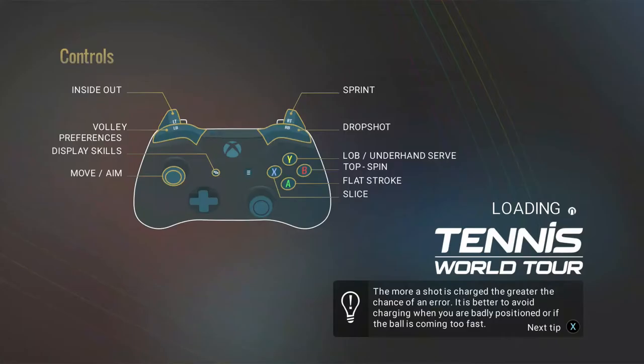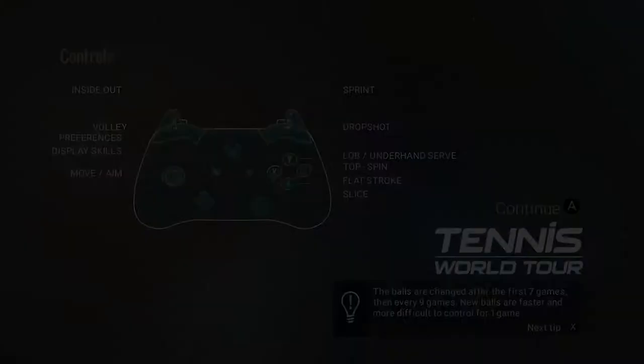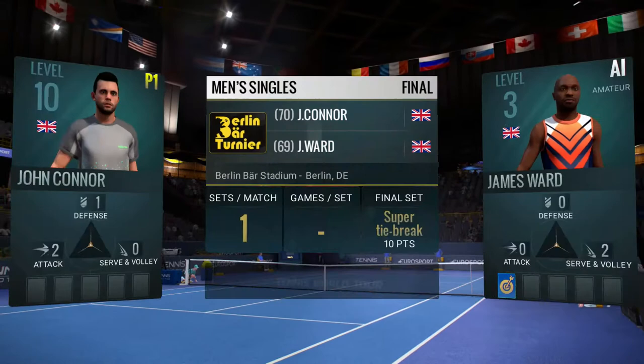The more a shot is charged, the greater the chance of an error. It's better to avoid charging when you're badly positioned or if the ball is coming too fast. Making a drop shot from the baseline is risky — the closer you are to the net, the less chance there is of an error with this shot. Balls are changed after the first seven games, then every nine games. New balls are faster and more difficult to control for one game. After putting up some amazing performances throughout the week, the two best are taking to the court to play the final.